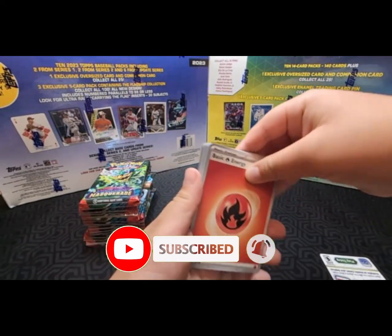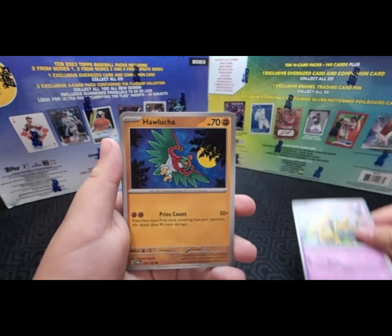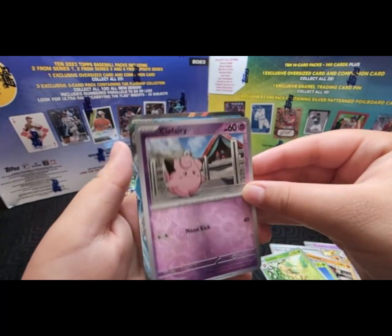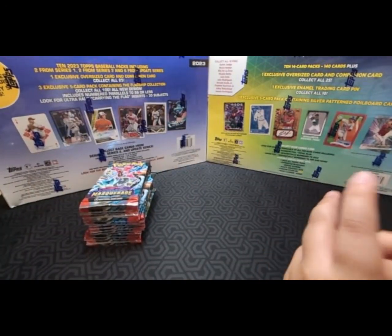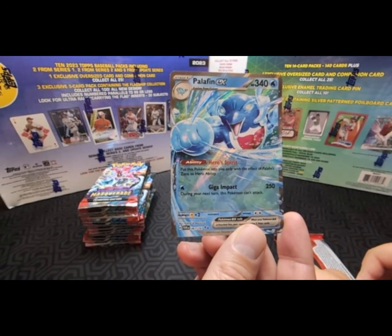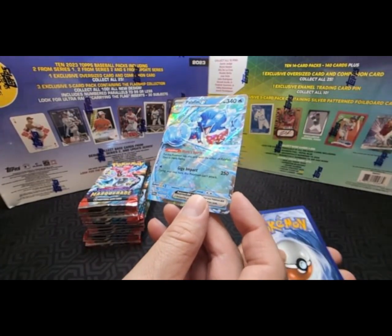We got six hits last time out of one side, so we're hoping we're going to get way more hits. I think we're starting off with a hit. That's a new EX — one that we don't already have. You can attack for just one energy but can't attack next turn. Put this Pokemon into play only with the effect of Paldean abilities. It's a Stage 1 — it could do 250 damage for just one energy.